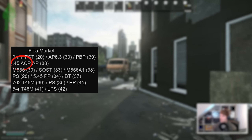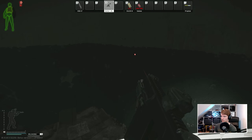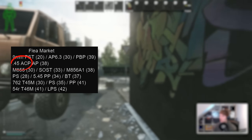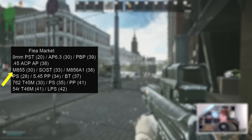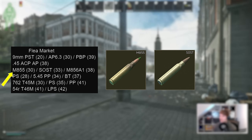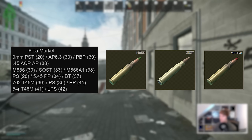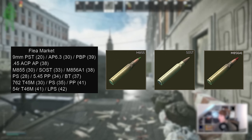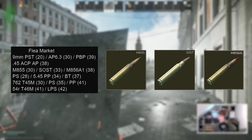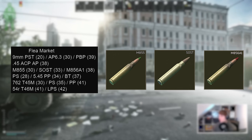For .45 ACP you can get AP rounds, which is an insane bullet with 38 pen and 66 damage — completely bonkers in something like the Vector, but even as a low level player you can use it to great effect in the UMP. For 5.56 you can get all the way from M855 with 30 pen to SOST with 33 pen and M856A1, the last of which is definitely a solid ammo for PVP. I typically consider 37 pen the start of serious ammo for fighting against players, as it gives half a chance to get a headshot even through something like a ULAC at closest range.